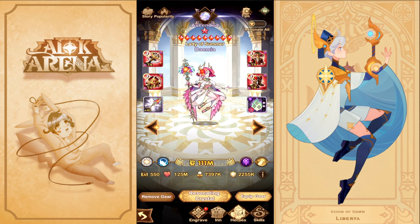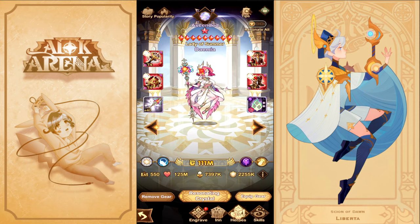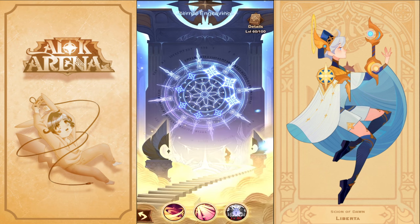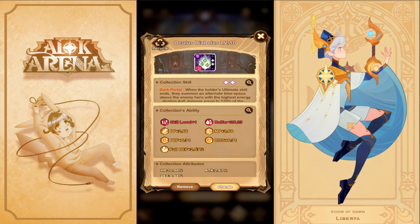Liberta and Damia are units every account — even free-to-play — should build up, as they help in every single run. For Damia, you need her at least ascended; at Mythic you'll retry more to clear Stage 19 and get all 31 stars. Get her to at least Engraving 30, ideally Engraving 60. Her signature item at Plus 30 is fine — I upgraded to Plus 40 after my run and she works perfectly. Her collection item, the Oculus Diabolus, is the one you want, skilled to at least level 1 with as much attack as possible.